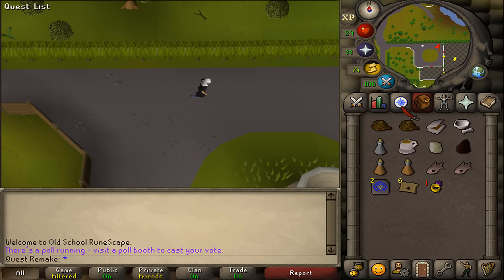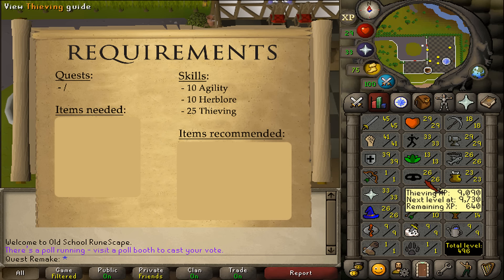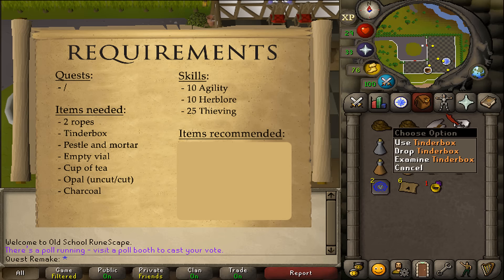Welcome to my quick guide for the quest The Dig Site. There are no quest requirements, and the skill requirements are 10 Agility, 10 Herblore, and 25 Thieving. Items needed are two ropes, a tinderbox, a pestle and mortar, an empty vial.